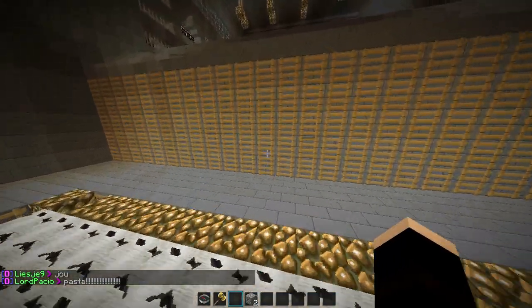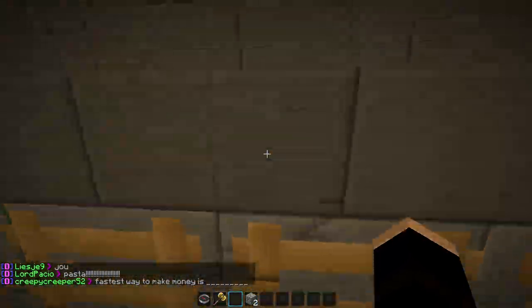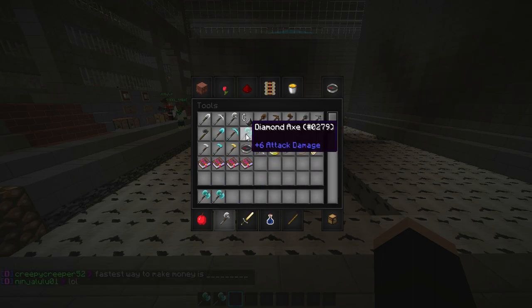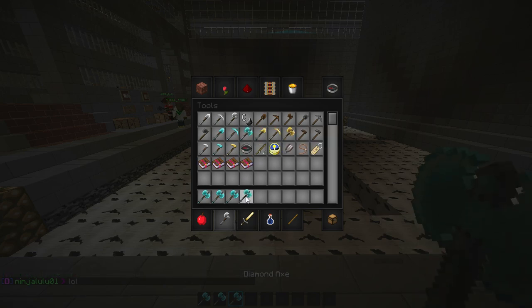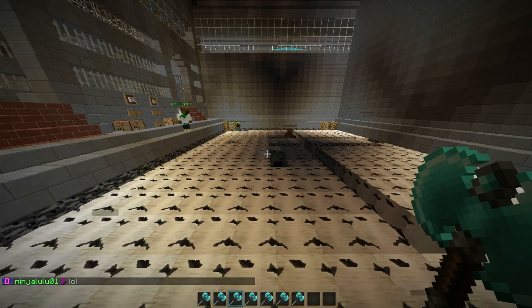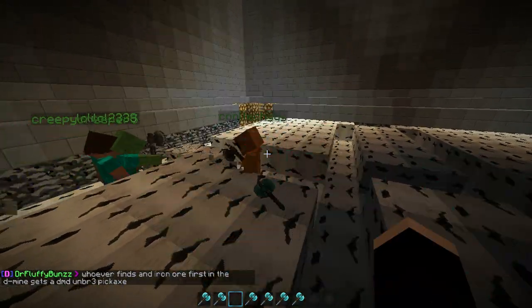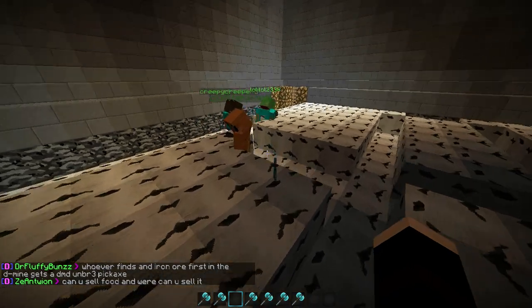Just gonna fly around, walk around. This is just what I do — since there are so many new people, I've just been throwing out diamond axes. Not enchanted or anything, but I see people that don't really have a diamond axe, so I just throw it out to them and see if they pick it up.